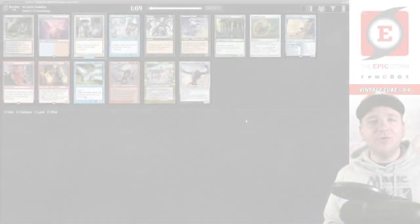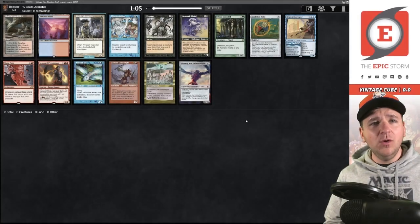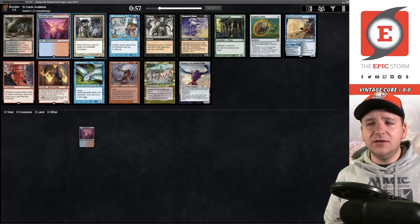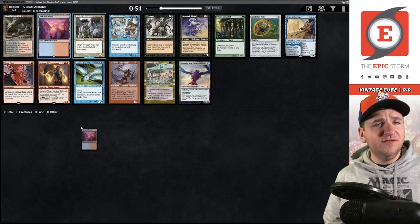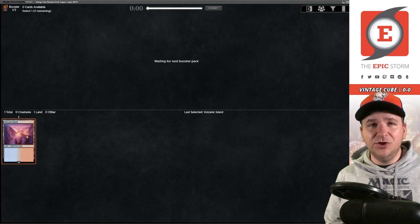What's good, storm fans! I am Brant Cook and tonight we are forcing storm in the vintage cube — it's what we always do. No matter what, I draft storm, so I hope you're ready. Our first pick is one of these two lands. I'll value the Volcanic Island a little bit higher, because High Tide is something you really want to be doing in the cube, and having duals that are islands is pretty good.